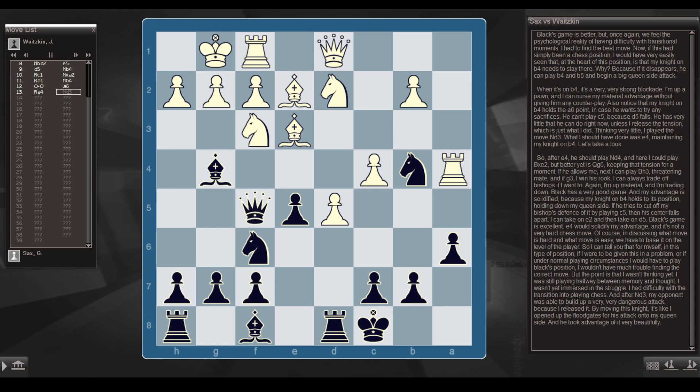Black's game is better, but once again we feel the psychological reality of having difficulty with transitional moments. I had to find the best move. Now if this had simply been a chess position, I would have very easily seen that at the heart of this position is that my knight on b4 needs to stay there — because if it disappears, he can play b4 and b5 and begin a big queenside attack. When it's on b4 it's a very strong blockade. I'm up a pawn and can nurse my material advantage. Thinking very little, I played Nd3. What I should have done was e4, maintaining my knight on b4.